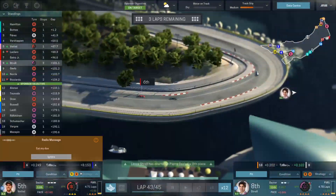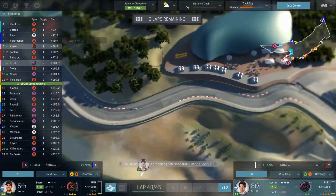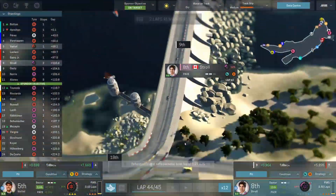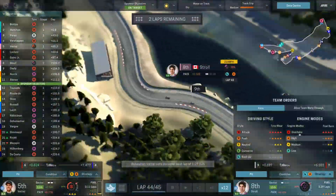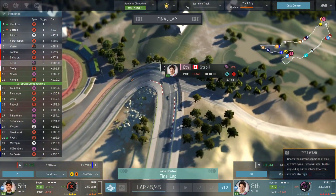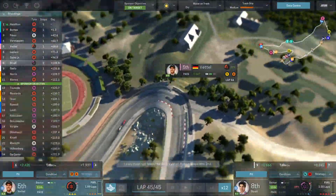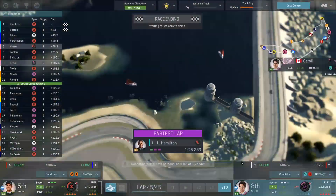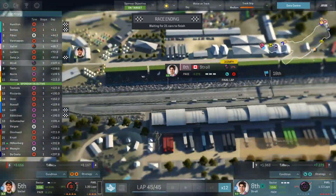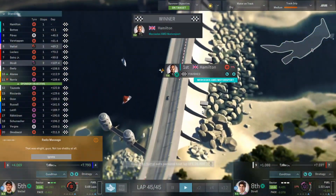Oh, let's hold on. I thought we had enough tires — do we have enough to conserve to the very end? He's been lapped, so that's good for us. Just hold on Stroll, hold on. That's a lap car between us. We've got eighth! Eighth and fifth place in the first race of the season. Hamilton with the win, with Bottas and Perez.